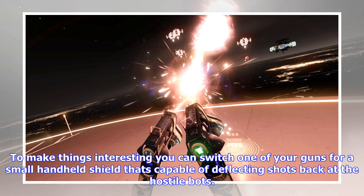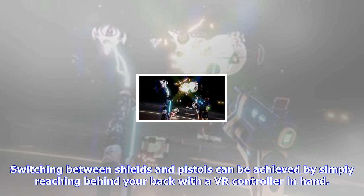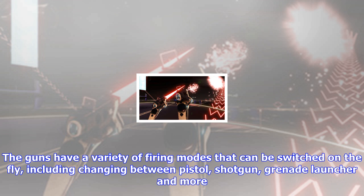To make things interesting, you can switch one of your guns for a small handheld shield capable of deflecting shots back at the hostile bots. If you're really crazy, you can opt to switch both guns for shields and try your luck at blowing up the droids with their own bullets. Switching between shields and pistols can be achieved by simply reaching behind your back with a VR controller in hand.